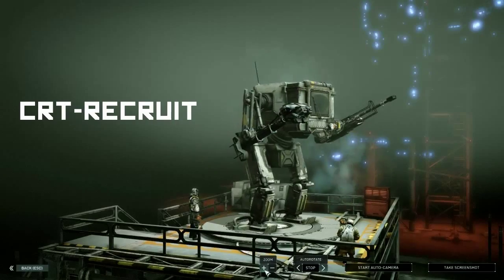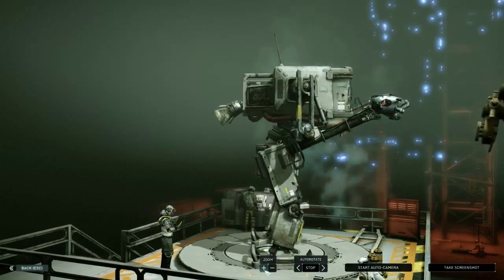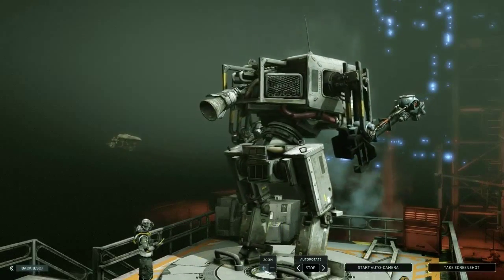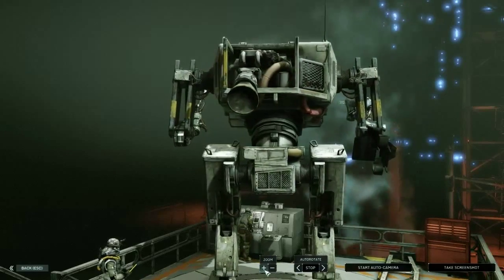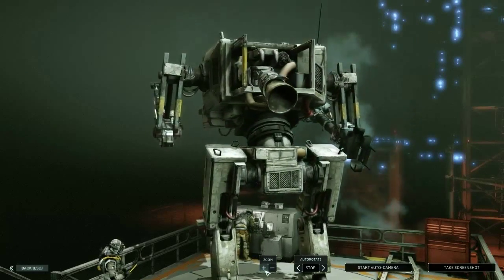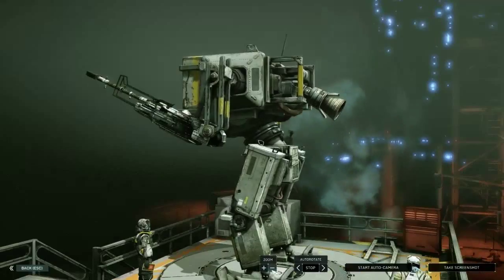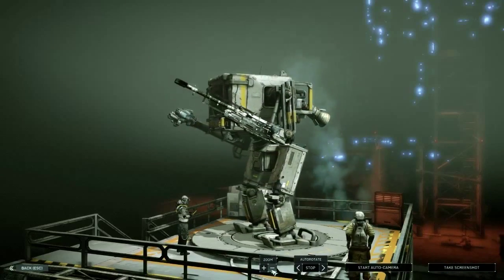Also well known as Fred, the Recruit mech is the first mech that all players receive when they begin playing Hawken. As such, as well as because of its appearance, Fred gets a bit of a bad reputation among many players. However, that reputation is not necessarily well deserved, because even though it's a starting mech, it is still a capable all-rounder mech up through to the higher levels of play.